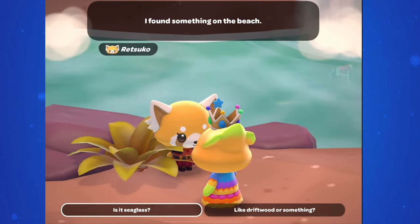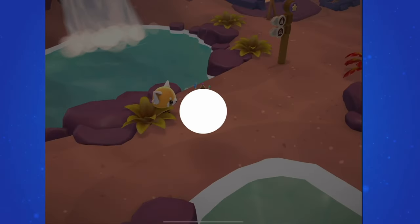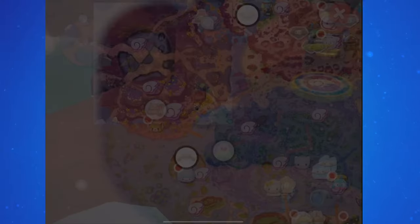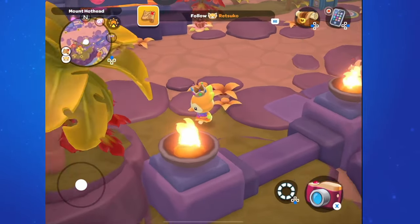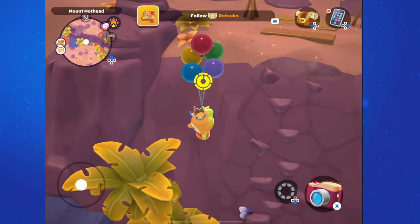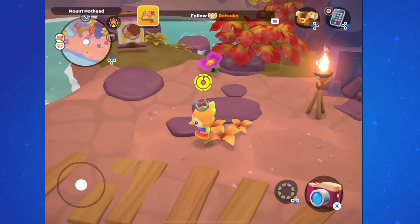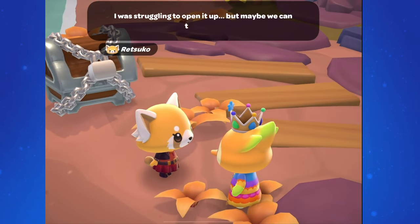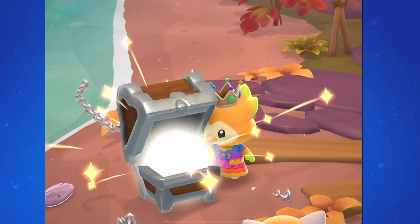Once you have this quest and you're comfortable with the materials you have, track the quest A Clue on the Shore and go talk to Retsuko. She explains that she found something on the beach and wants to show it to you. Follow her over to Melt Hothead — you'll find her on the left side of the beach — and she shows you a treasure chest that has a chain around it. She says you can probably get it open together but she wasn't able to open it on her own.